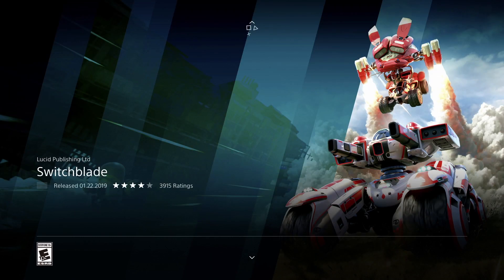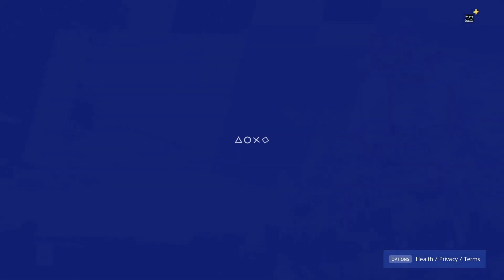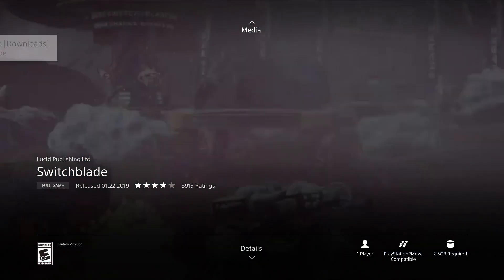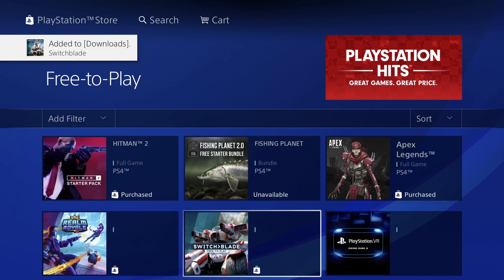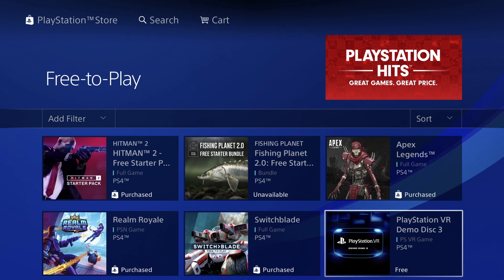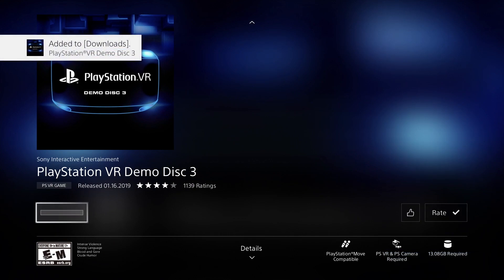We also have Switchblade — let's go right down to it. This one's 2.5 gigs, let's download it. Next is PlayStation VR Demo Disc 3, which is a little different than your normal games. We're just going to download it right away — this one's 13 gigs, pretty big.